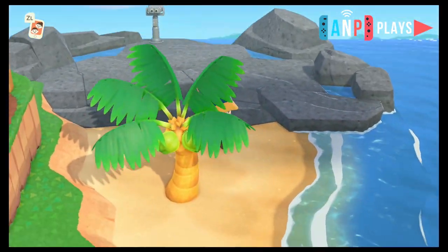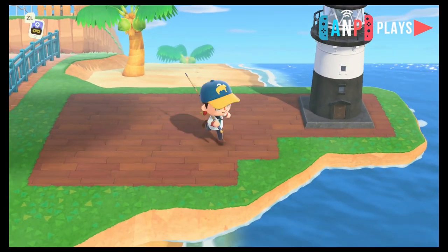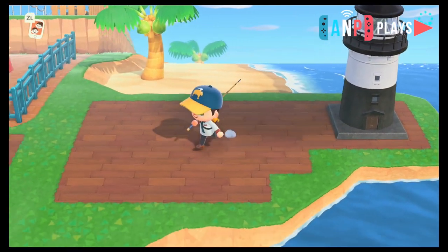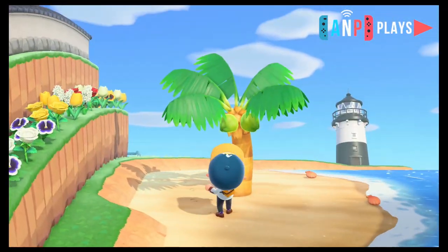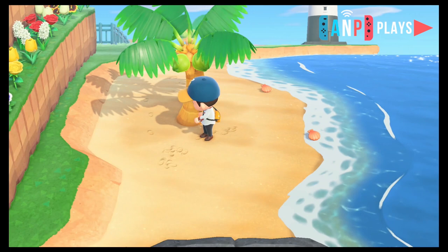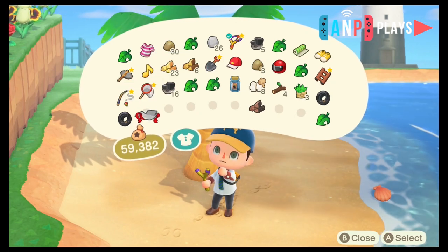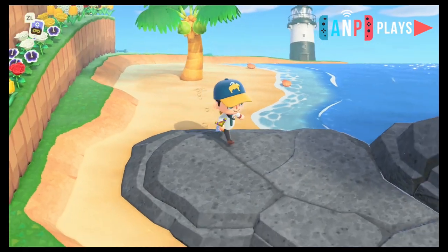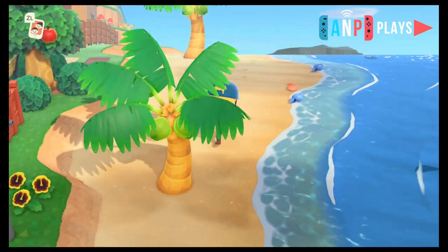This is one of the first areas I dropped items — a little campfire, chair, and lantern with the radio playing. Before the Redd update, and now it's even cooler because when Redd shows up it looks like he set that stuff up. Over on this beach I haven't done much yet — the lighthouse is here. I've seen people put their lighthouse on a cliff with little waterfalls coming off it. Oh, another balloon — I have the golden slingshot and I feel like I find stuff every day.